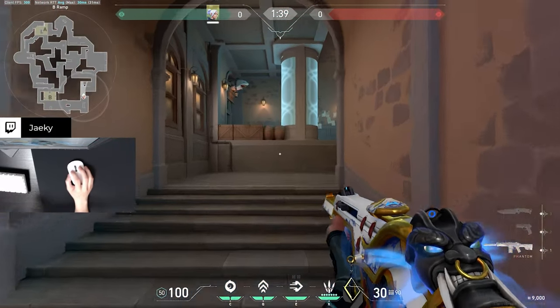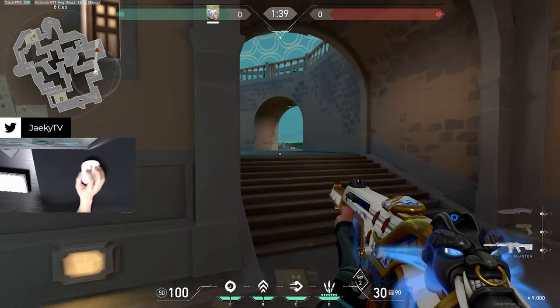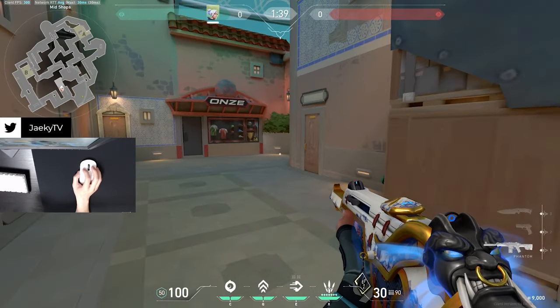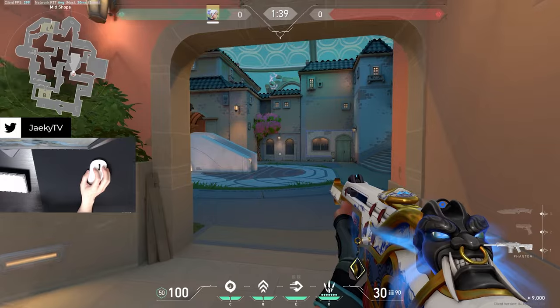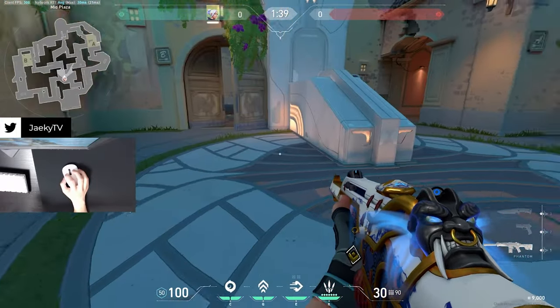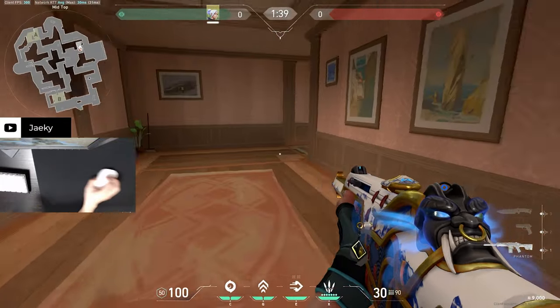And then moving on, we have B Lobby. Going up the stairs, we are now entering into Shop. So this entire area here is Shop, leading out into Middle. So now we are in Mid. This is the entirety of Mid. This right here is Top Mid — so if anyone's ever up here, Top Mid.